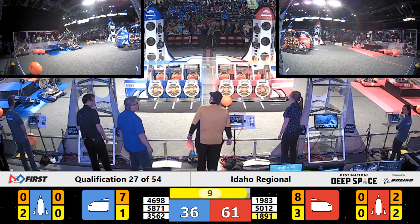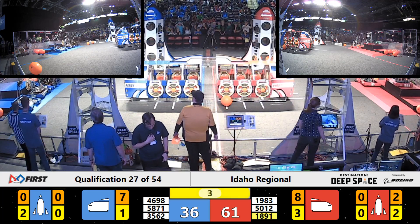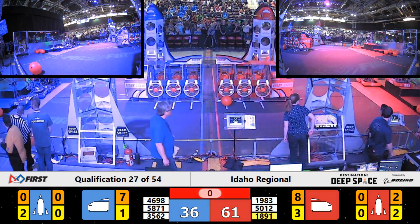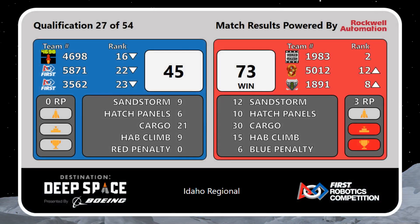But with 10 seconds left, they do want to make a climb if possible. 3562 flailing a little, but they stabilize. And with three seconds left, just short of the climb for Livewire. Stand by for your official scores — and it's the Red Alliance pulling ahead, 73 to 45, with an extra ranking point for having enough robots on the Hab to climb.